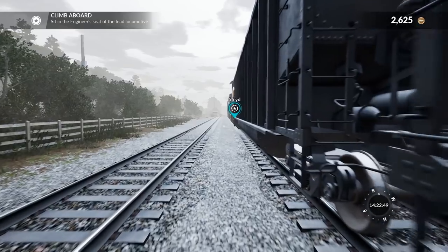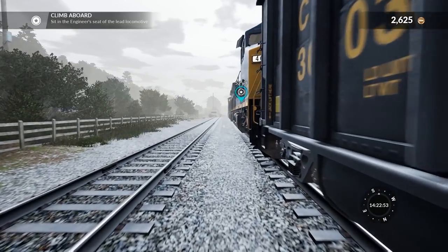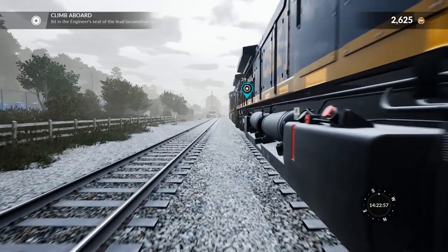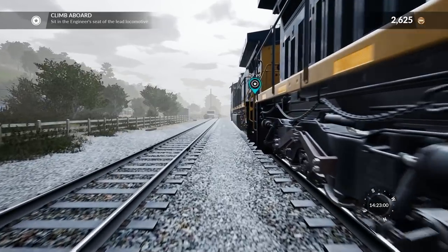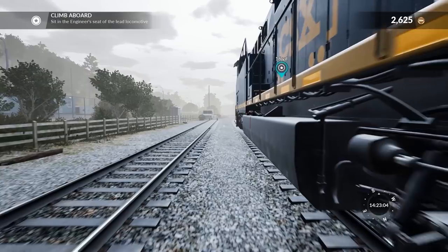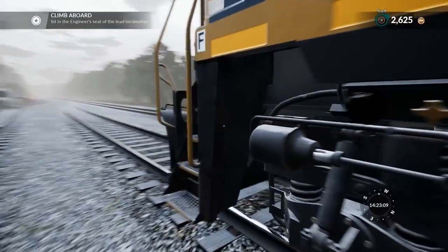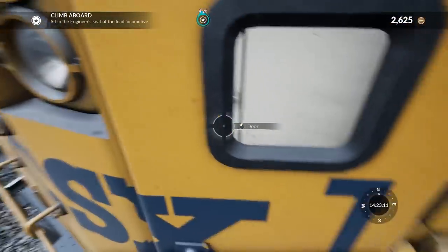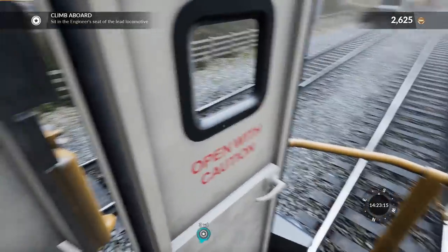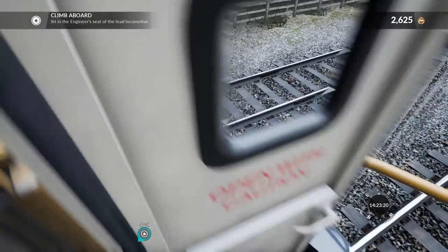That wasn't even that long of a run like I thought it would be, but at least it simulates having to walk back and forth to do this kind of stuff. So here are the two locomotives at the front. We're going to hop in the lead locomotive and sit in the engineer's seat, as we're told. Let's go in through the front door. In order to close these doors, we almost have to select like the window or something — it's a difficult thing to close this front door.